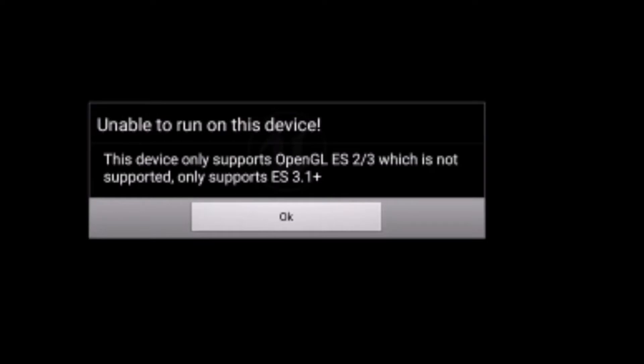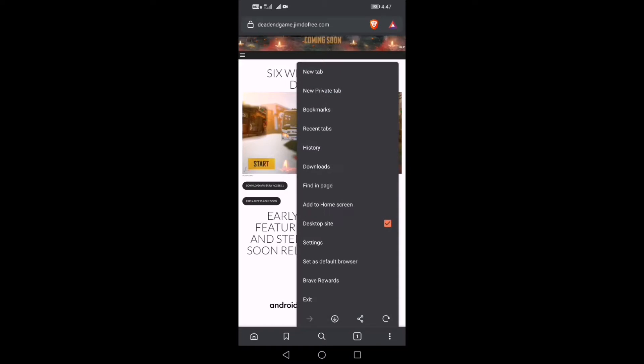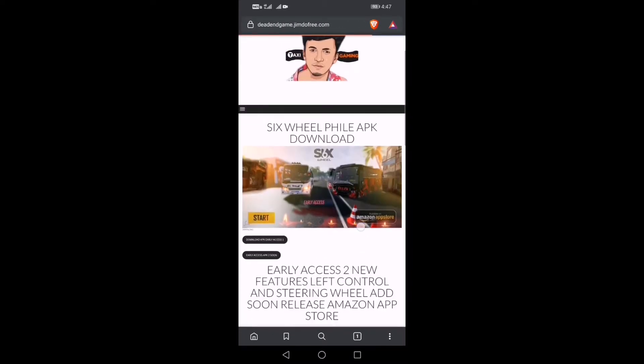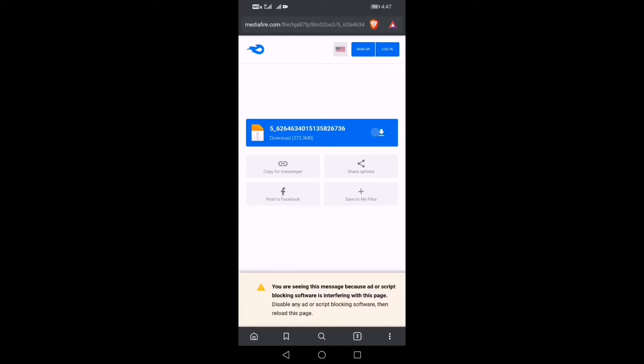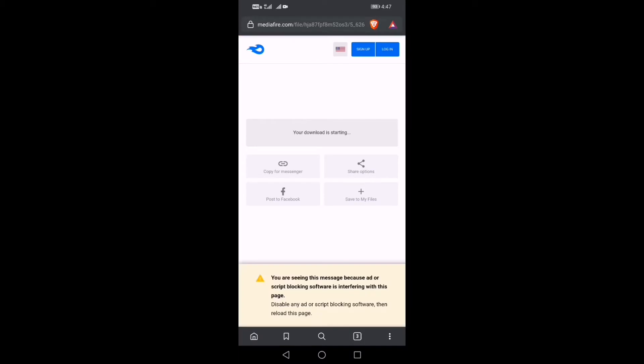How to install the game? If you have a test app, you can download it. If you want to download it, you can download it. It will be at least 395 or 400 MB.